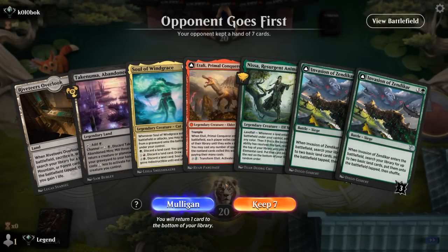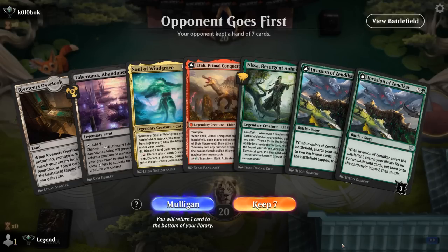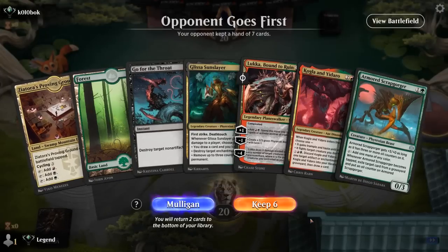We're on the draw. Our hand is a little sketchy — we only have two lands and we really need to get up to four mana to cast our Invasion and Soul of Windgrace. Double Invasion is a bit redundant too, and the chances of Nissa surviving and going into an Invasion are pretty low. Let's take a Mulligan.